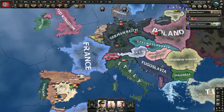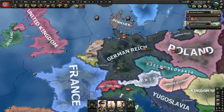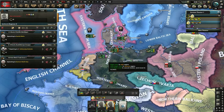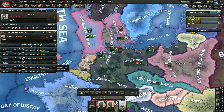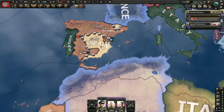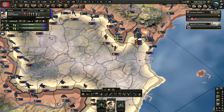Alright everyone, we are here January 1st of 1937 for part 2 of our tutorial. Before we start looking at our situation in Spain again, let's organize our subfleets. Make sure we keep getting these nice round 12 stacks, keep it nice and organized, and we'll take a look at our situation down here.